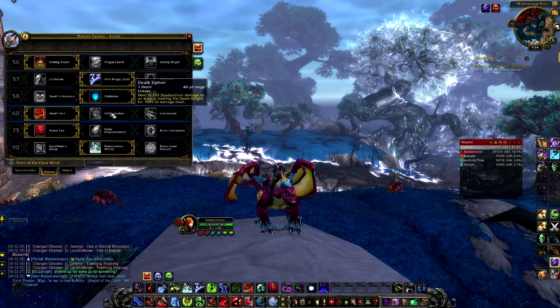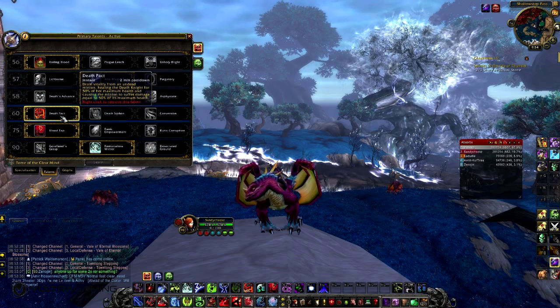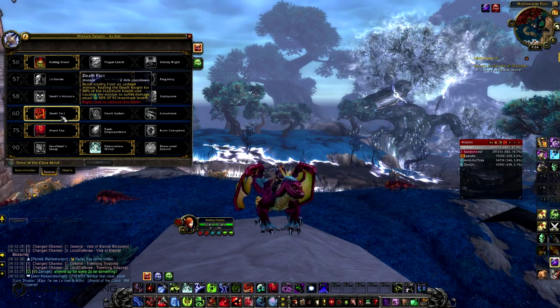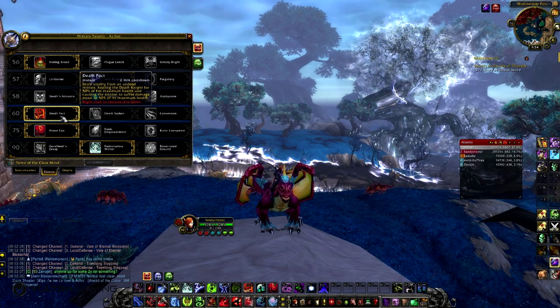On the fourth tier of Talents I've taken Death Pact — the other two aren't really useful, but they can be used. Death Pact is a nice big heal when you need it most, when you're taking big amounts of damage. It's a nice cooldown as well, so I'd take Death Pact for sure.